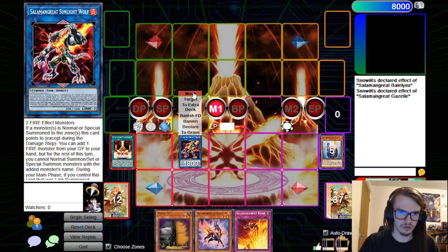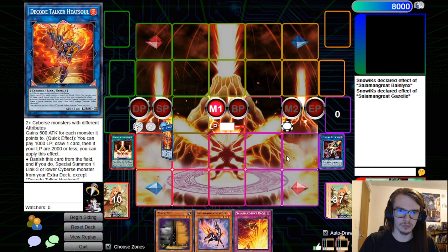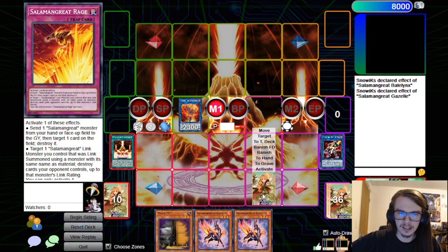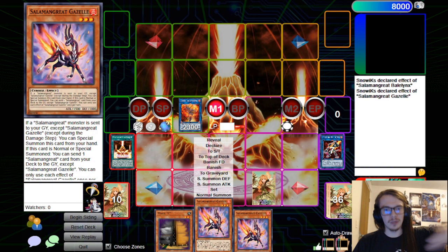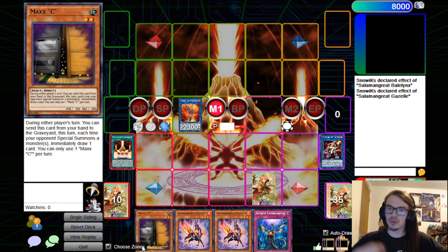Link off Foxy into Linkerbell and then into Heat Soul, drawing cards. We now end with Heat Soul, Rage, and Gazelle in hand — since we went for Rage specifically, we can send Gazelle and still get the pop while also drawing off Heat Soul. Overall we've drawn four cards over the course of our turn. You can play Impermanence, Ghost Ogre, Effect Veiler, or whatever hand traps suit you — the key is you still draw into them off Heat Soul.